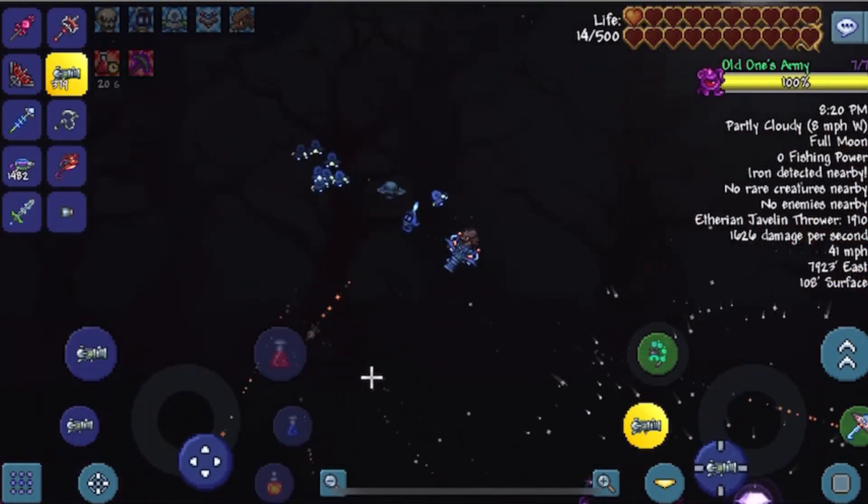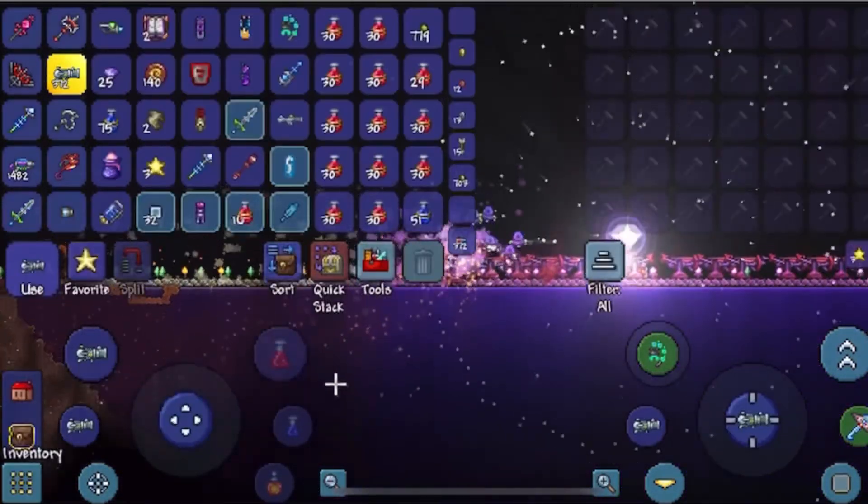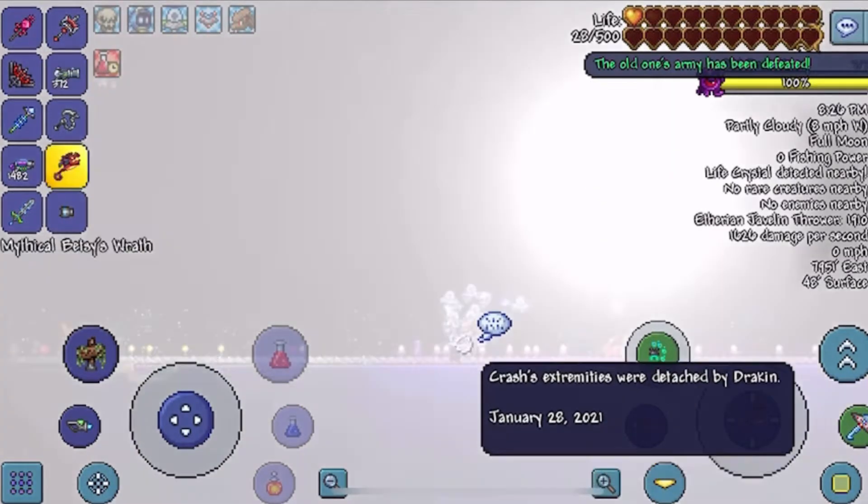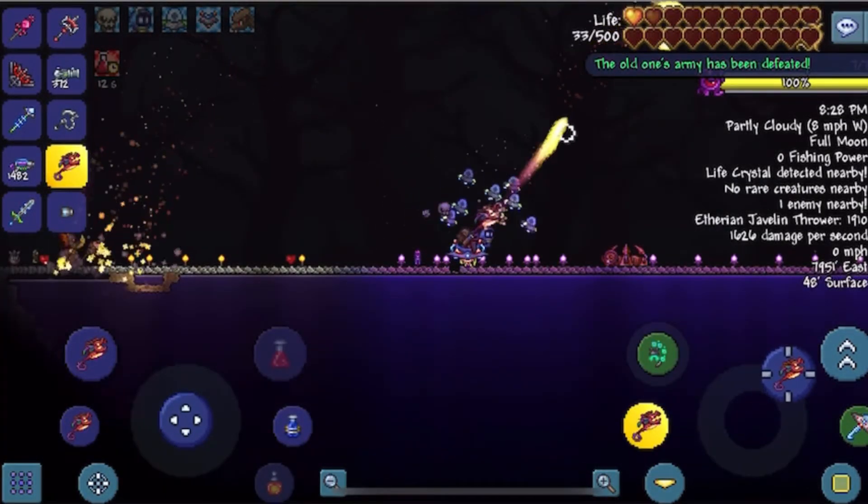Oh no — I'm at 30 health. Let's go, we beat her! But we did not get the sword. We got Betsy's Wrath, which I already have — it's this thing.